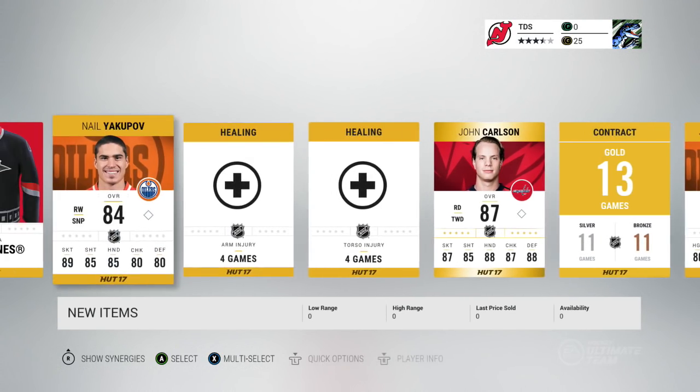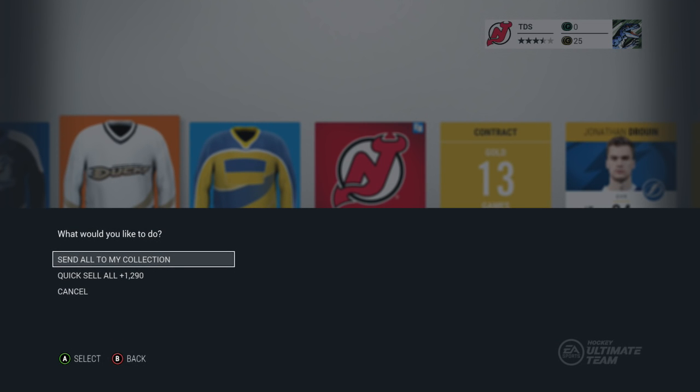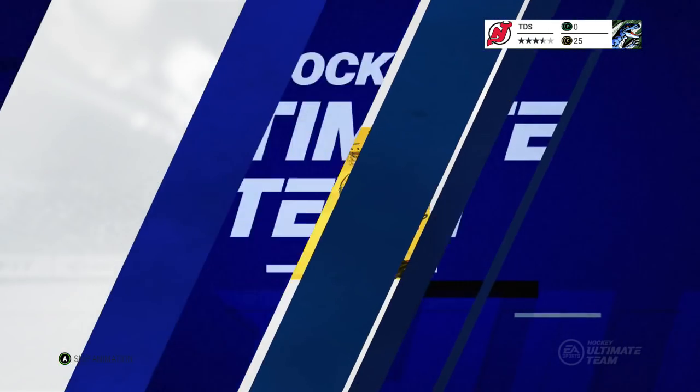We're definitely not gonna quick sell any of this stuff because it's pretty good, but it's nice to know I could actually sell this stuff. If I could send this all to my collection, go back, sell that Devils card - actually no, probably keep that. Could put it in my collection and make the Devils collection. We can get a good old Ken Danico.